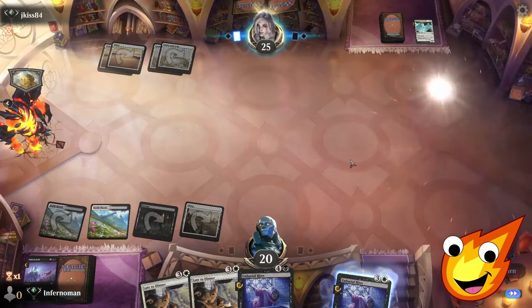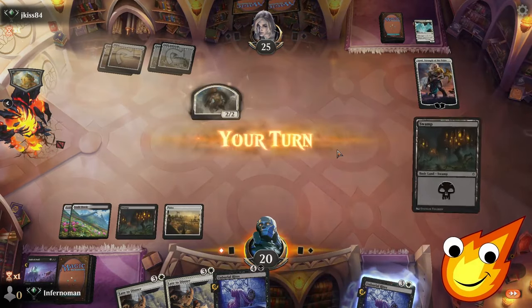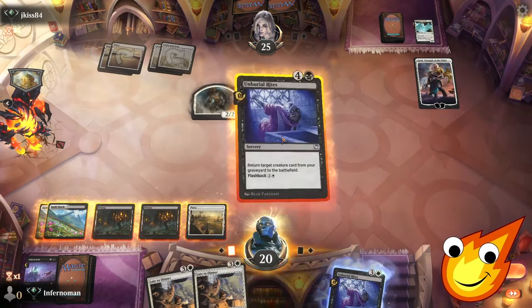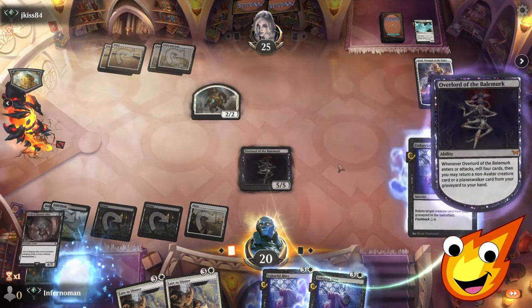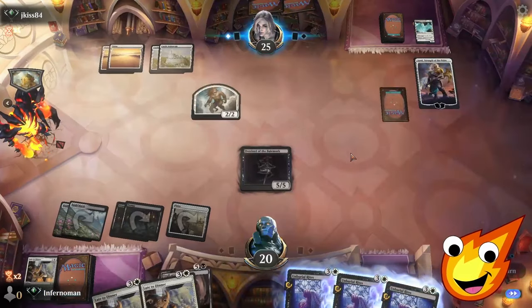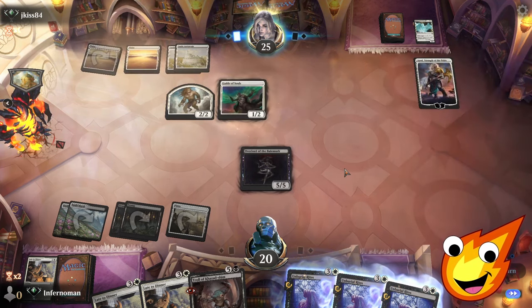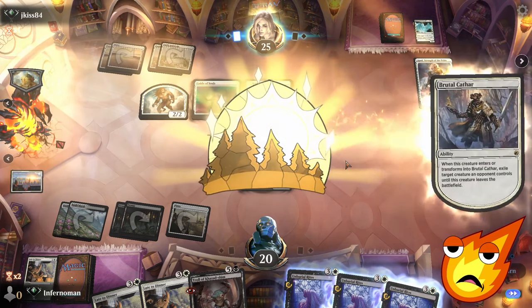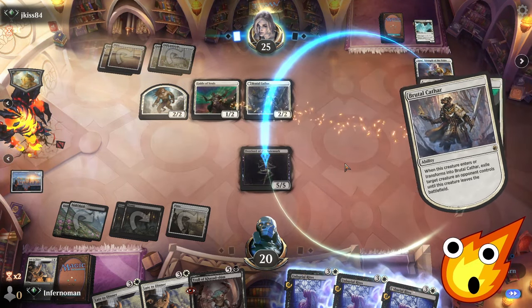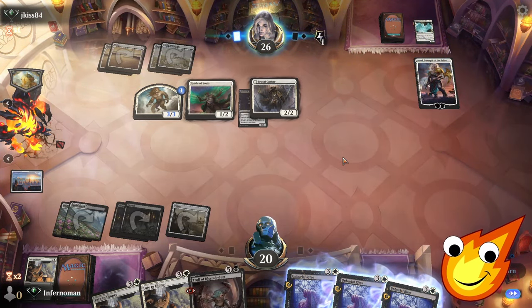We play a swamp, cast Unburial Rites, and get back the Bail Mark overlord — milling four and finding a Troll to start pulling out more lands. But opponent plays Guide of Souls — brutal. They actually had an answer. It's not over yet but things are looking difficult.